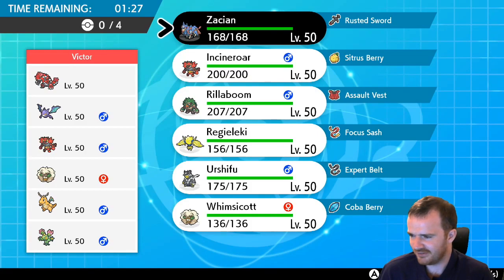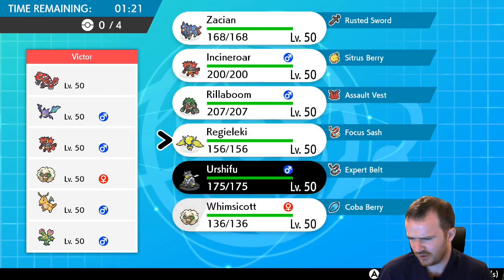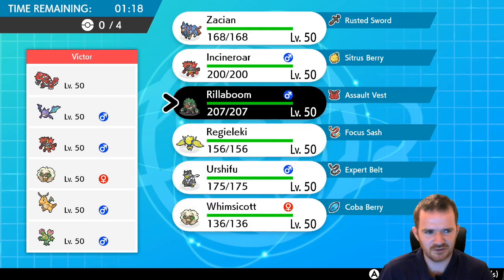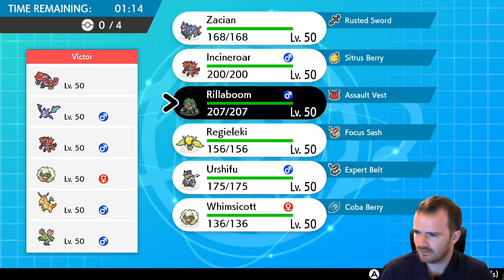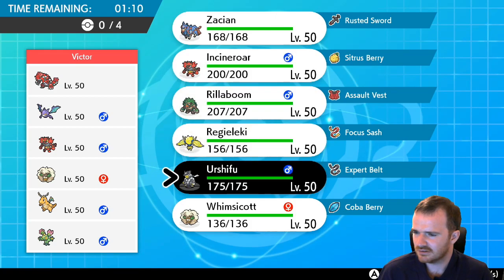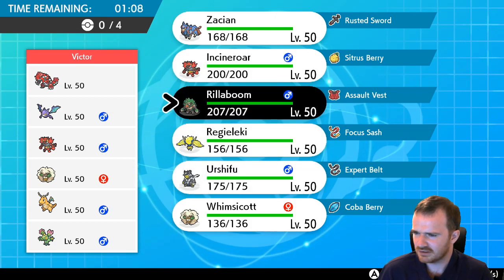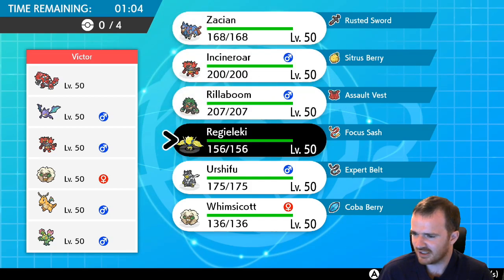Next opponent — Groudon, Crobat, Incineroar, Whimsicott, Dragonite, and Maractus. What does Maractus do? It doesn't have much water weakness on the team — it could have Water Absorb. Oh yeah, that would play into Urshifu, wouldn't it? So what shall we do?